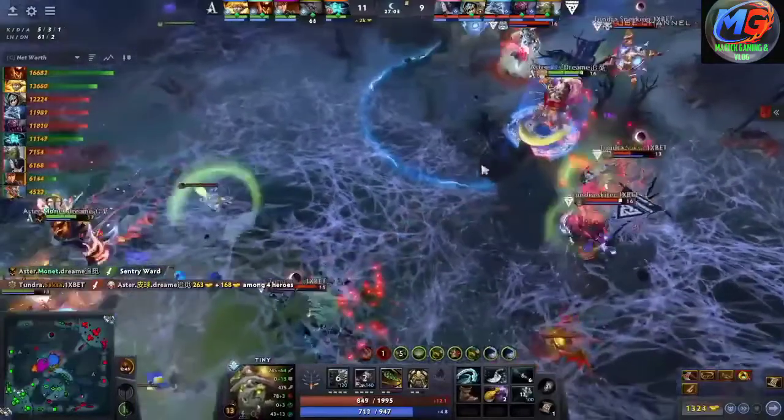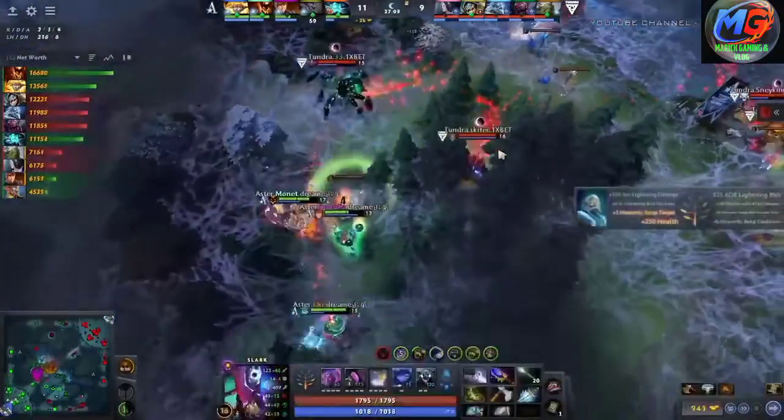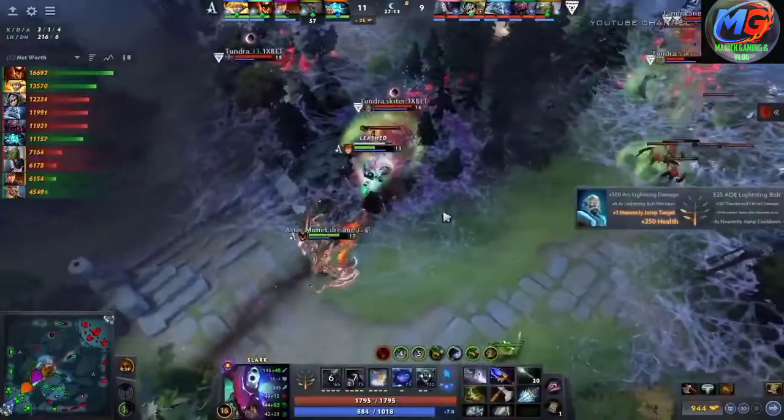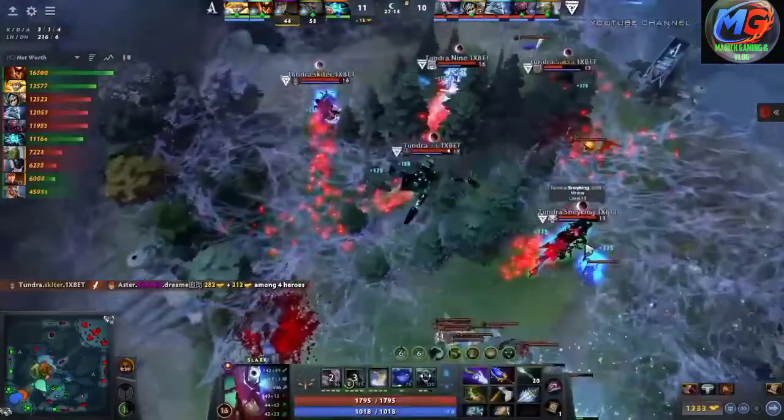Ori will wait to keep his distance for now. XXS is left on the front and goes for the TP out with the remainder of his BKB. The rest of Aster are getting chased out by 33. Skeeter closes the gap, pounces in onto Baboka — Tundra will be able to take a second kill.